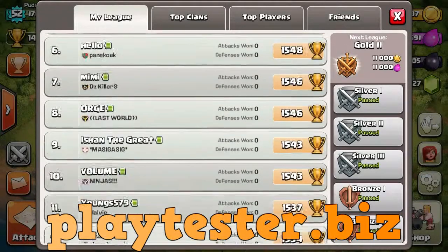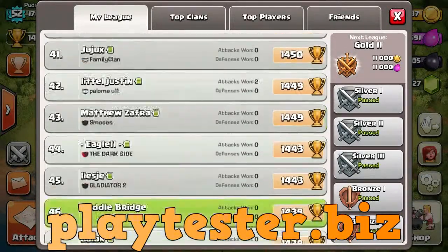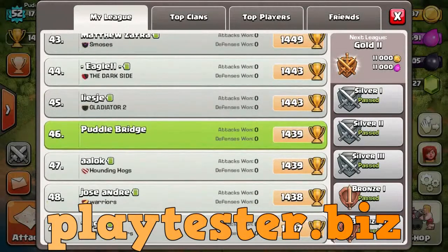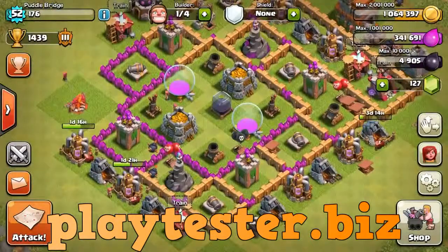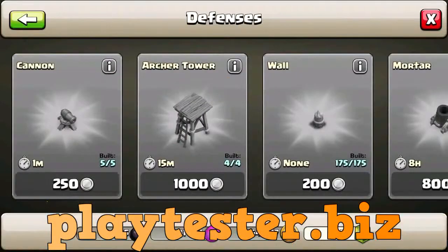142 trophies, 75 dark elixir — I'm about 5,000 dark elixir away. Placed in Gold League. I had to fight again to be placed in a league — it resets every two weeks. 46, not that bad. Let's go ahead and build that tesla tower.